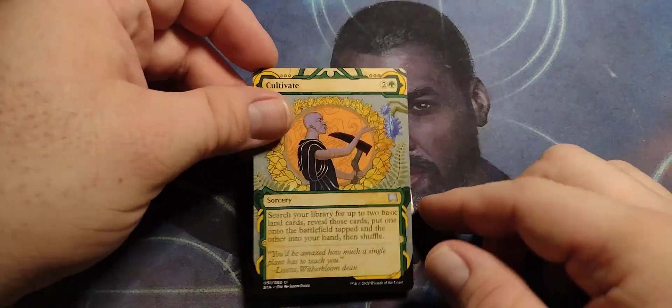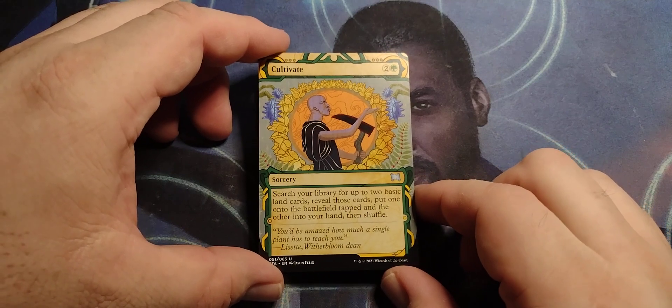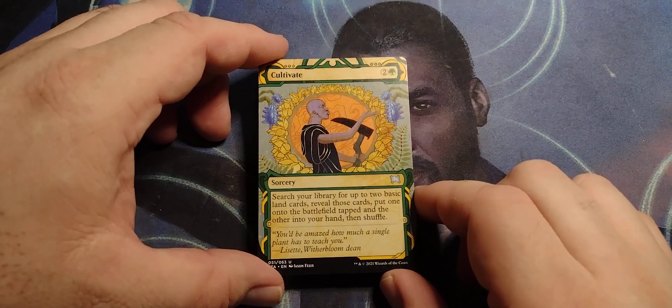We got Mystic Confluence — Cultivate. Two and a green, sorcery. Search your library for up to two basic land cards. Reveal those cards. Put one onto the battlefield tapped and the other into your hand. Then shuffle. Land is crazy in here.